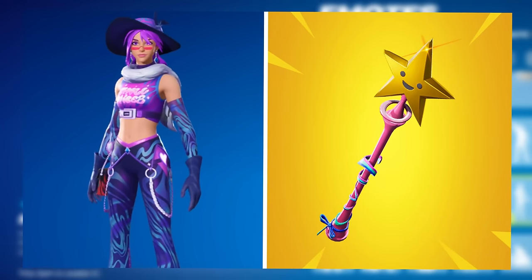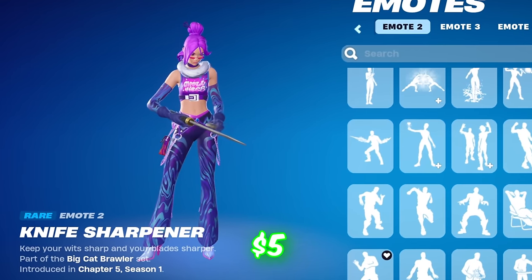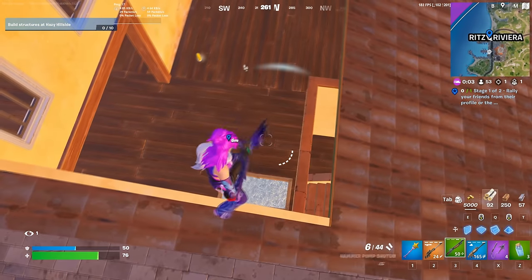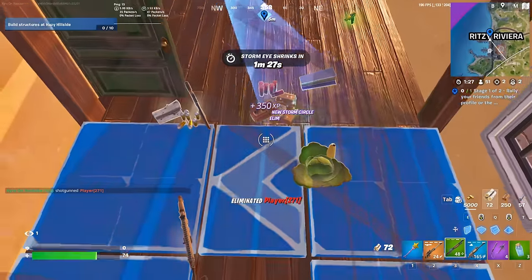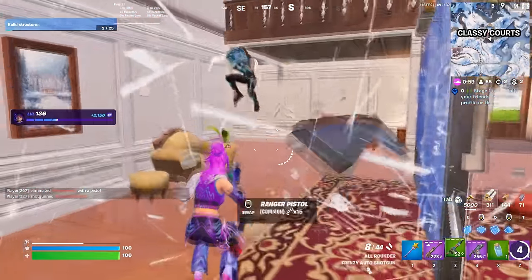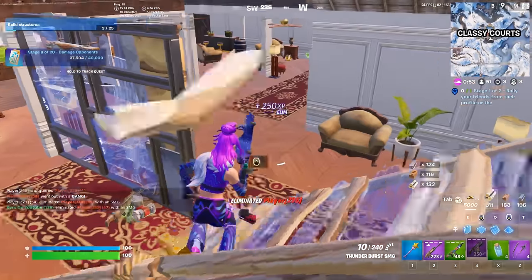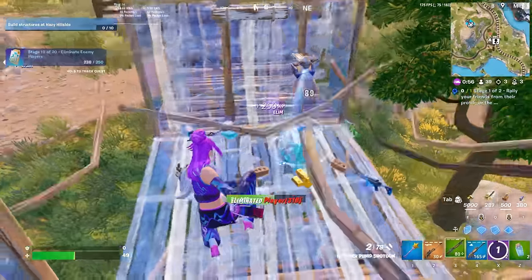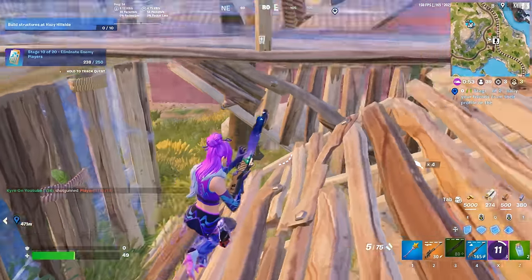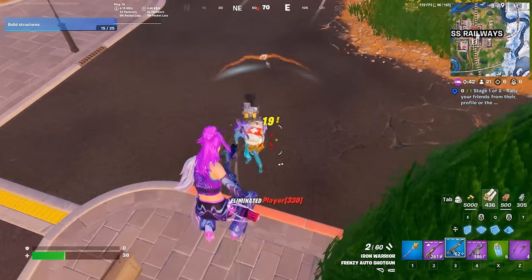At number 14 we have Reverie, paired with the Star Wand. Reverie was the starter pack skin during Chapter 5 Season 1, so you could pick it up for only $5. The Star Wand is one of the cleanest-looking pickaxes and fits with it perfectly. There are two different edit styles, but both look almost identical — basically the same skin with a hat on or off. If it had more creative colour variations, we'd see more people using it, but for now it isn't one of the more try-hard skins.